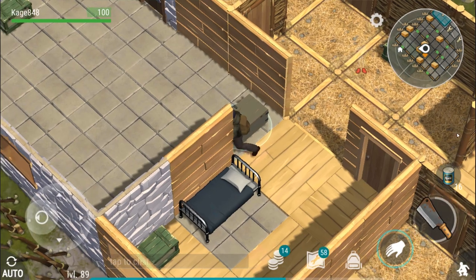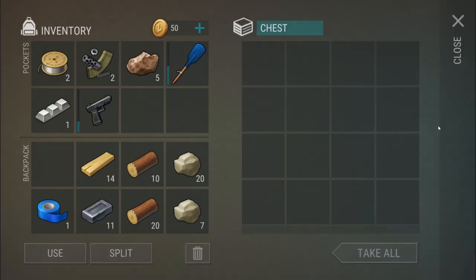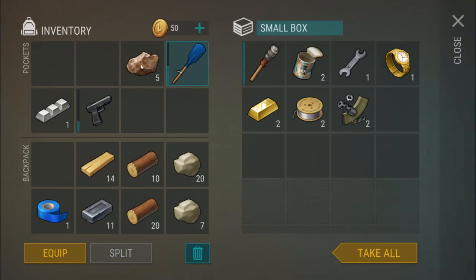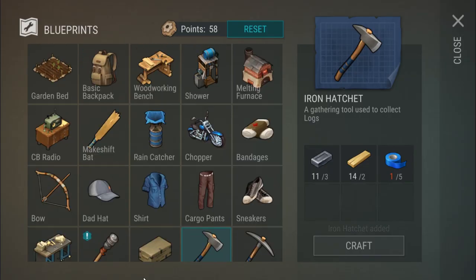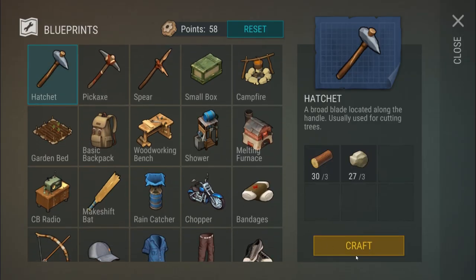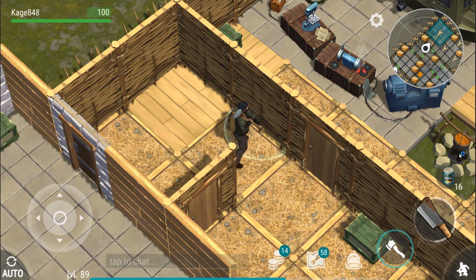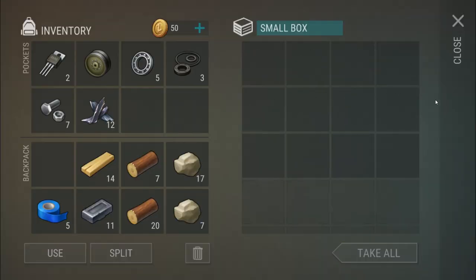There's some interesting stuff in here. I can't reach that one. Let's drop this stuff in here. We do have what we need for the regular hatchet, so we're going to make it. I'm officially 100% out of duct tape — that means no more bunker runs until I can get some. I just gotta farm duct tape.